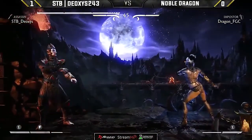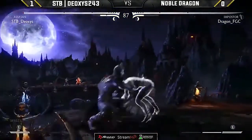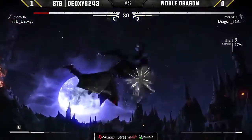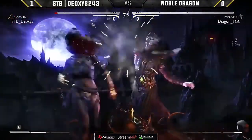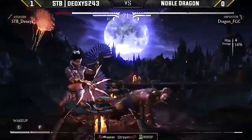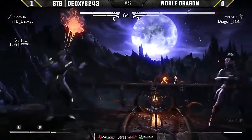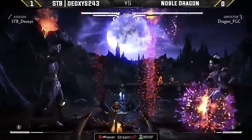Look at that meter on Deoxys — you know he's looking for that X-ray. He'll do whatever it takes to get it going. Comes off two bars — no doubt working his way to get in the back. The Hellsparks again proving to be successful. Dragon goes for the back grab, 16%, switching positions but now has no meter. A very nice instant air one — if he'd gone into a fan, he'd have gotten a full conversion. Nice safe back dash from Dragon.